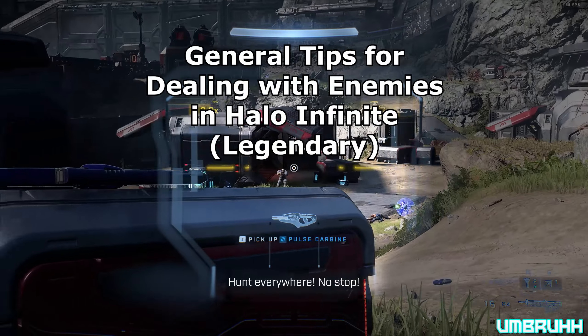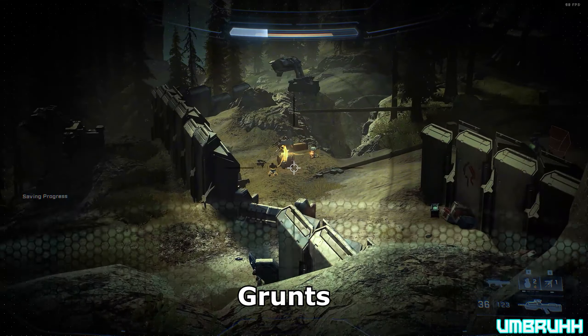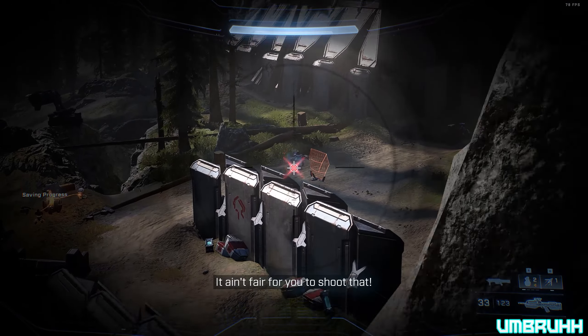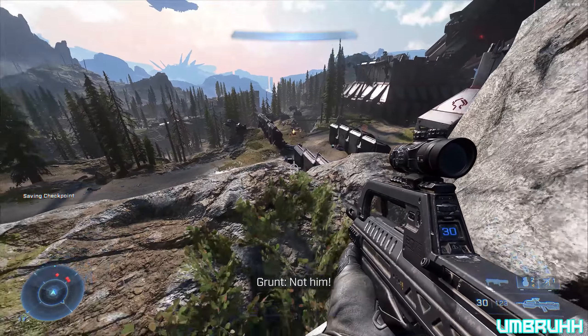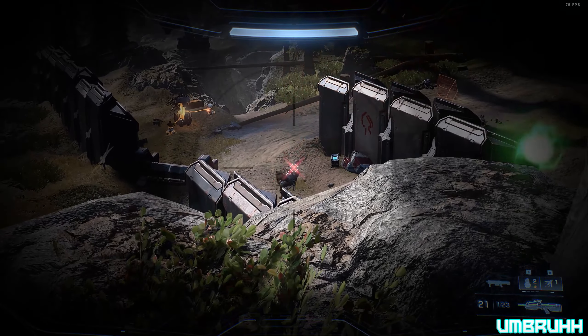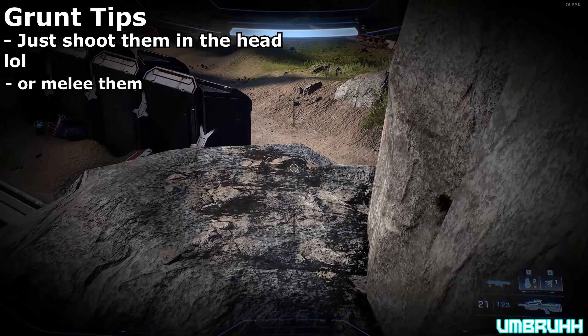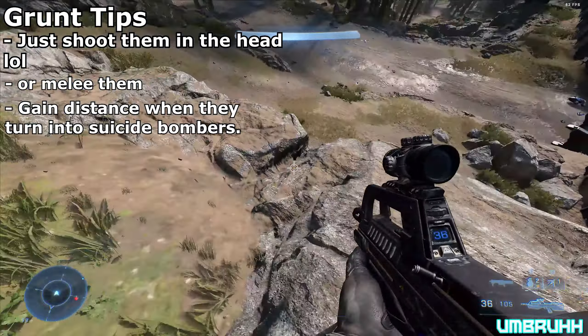Now let's talk about some tips for dealing with specific types of enemies. Starting with grunts: even on Legendary difficulty, grunts are the easiest to kill. Just aim for the head with a precision weapon or melee them, and stay away when they try to suicide bomb themselves.